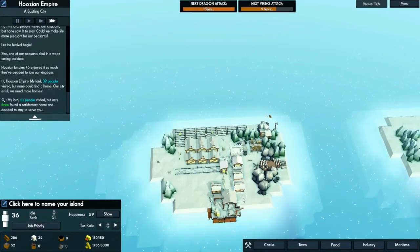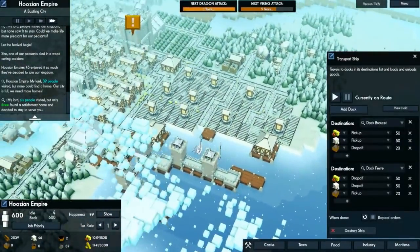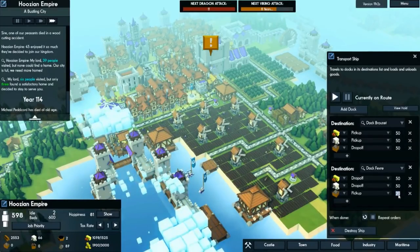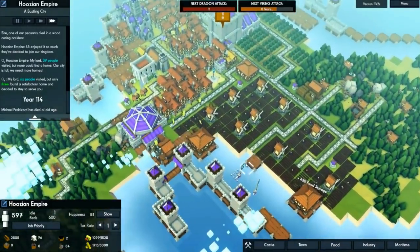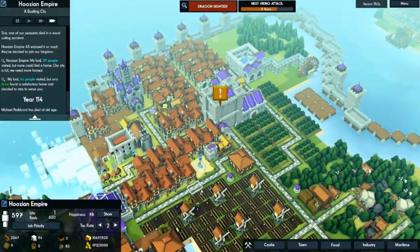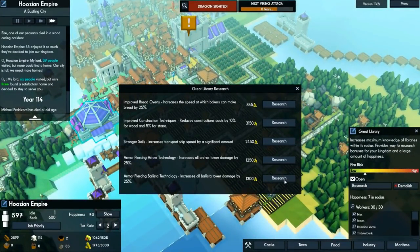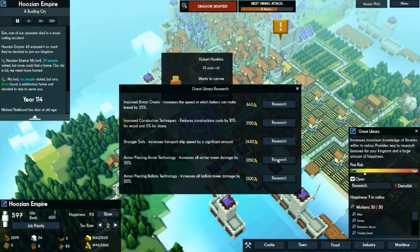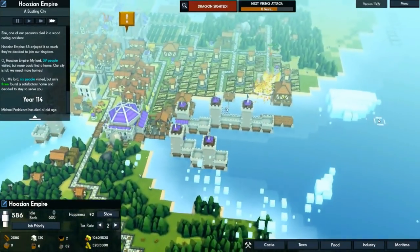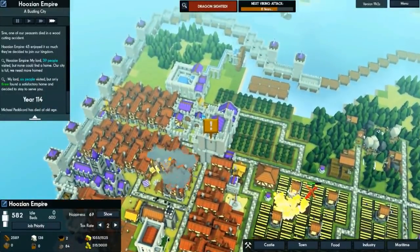The island's looking good — next dragon attack is in one year, our archer towers will shoot them down. Let's increase the iron transport to 50 because we need a lot of iron for the mainland. Dragon's coming in — our archer towers should shoot them down. Let's research tower upgrades. It takes a little time to research, I was hoping it would help my towers shoot down those dragons right quick, but they'll both be shot down eventually. The other one's already down.